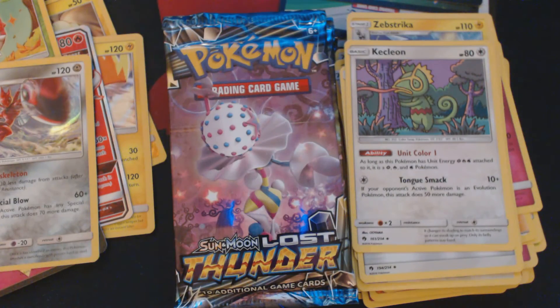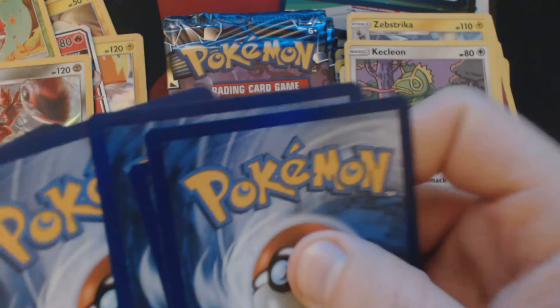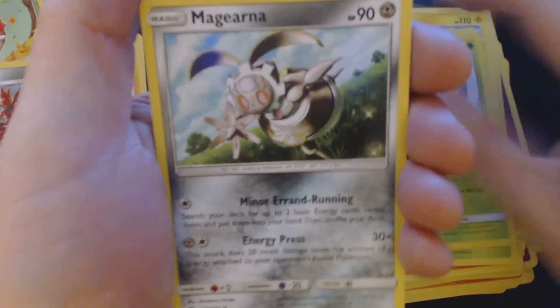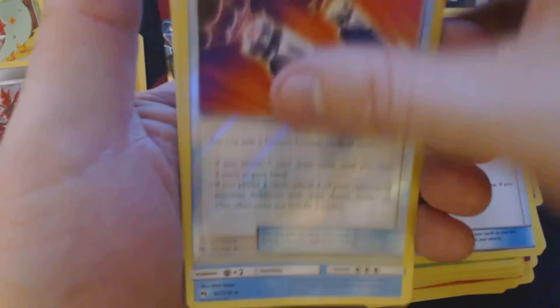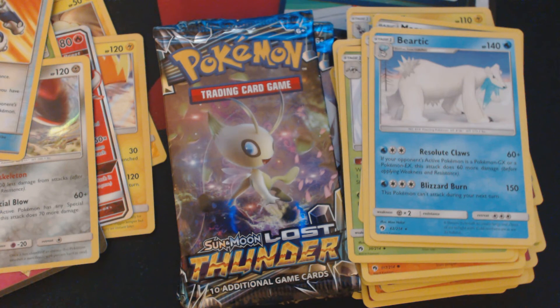Pack number five — we are halfway through this set of nine booster packs. That is the thickest energy I think I've ever felt in my life. We've got here Hoppip, Carbink, Blitzle, Onyx, Spinarak, Fighting Energy, Ninjask, Magearna, Lost Blender, Reverse Holo Custom Catcher, and Fairy Thick. Oh, four packs to go.